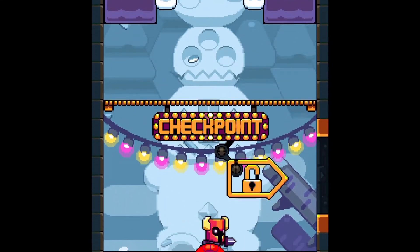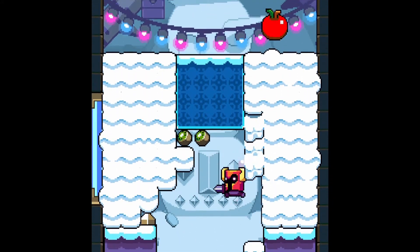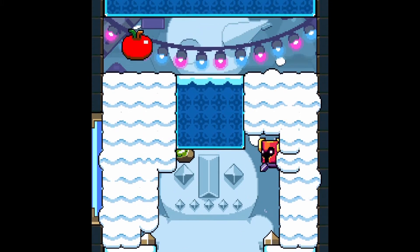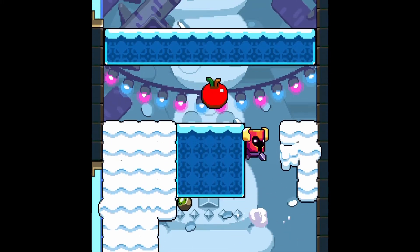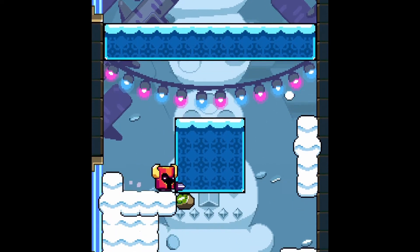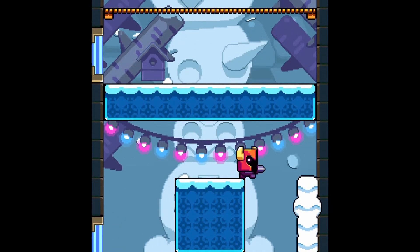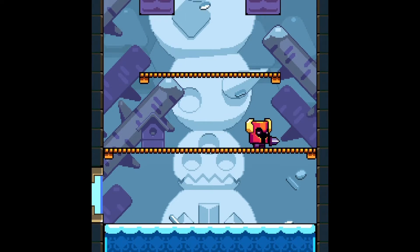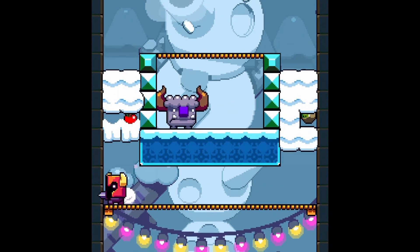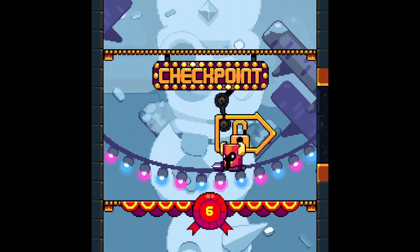We're closing in on the fifth checkpoint, and I was surprised I got this far because this game is pretty hard. I'm plowing through the snow, going down, and I see I haven't quite cleared a piece of the snow, so I go back, but eventually I get through it. There's a jumping monster again, but since I don't really go near it, it doesn't really matter.